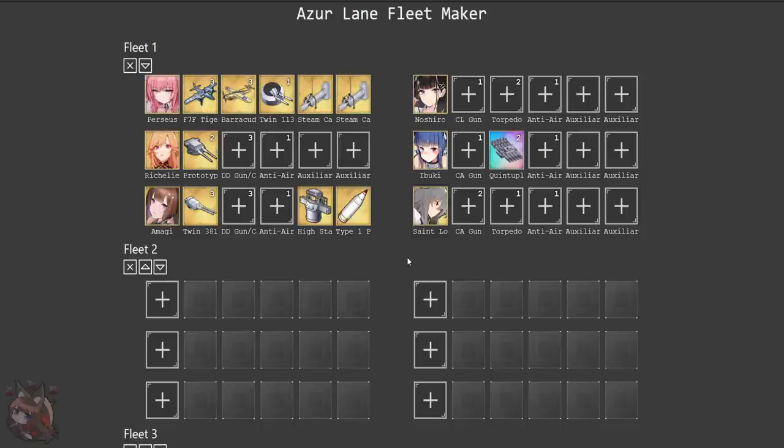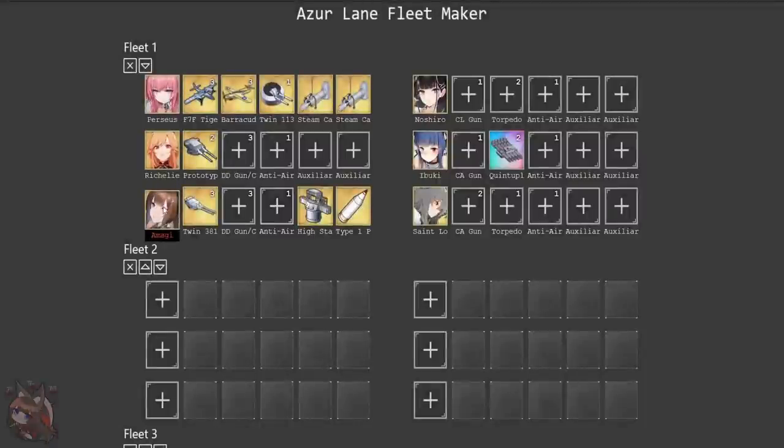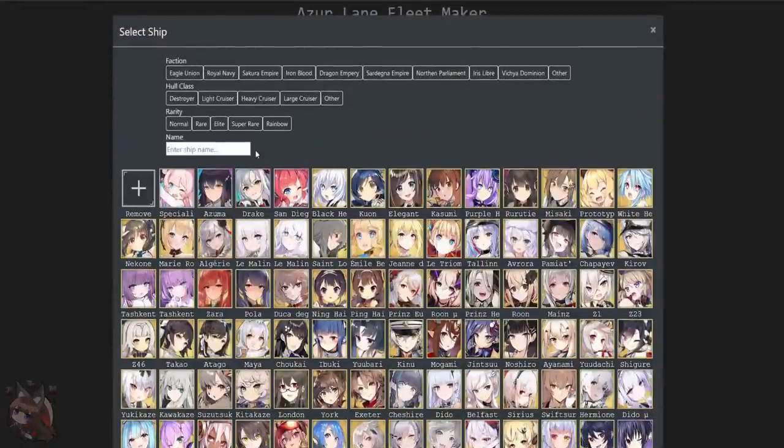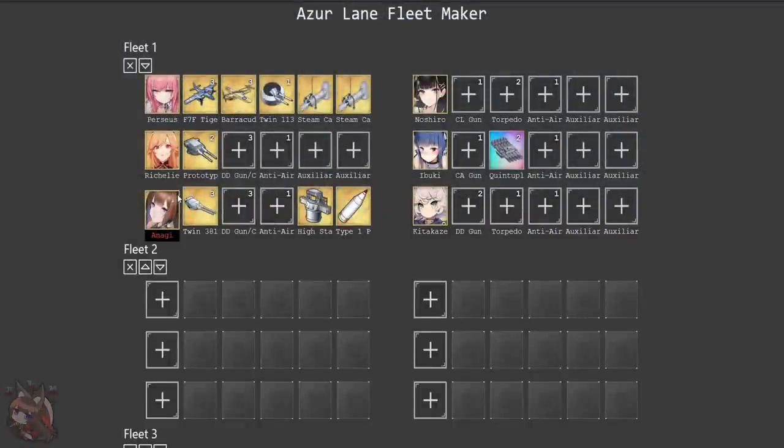But if we are using Amagi, we do need that early strike so we can't use St. Louis particularly. But if you have a dev 30 Champagne, you switch out Amagi for Champagne, put in St. Louis, and just make sure your phone can handle all the lag. If you're not going that route, we have really two options. The best option is going to be Kitikaze — she has the Siren Killer skill on top of that. She's IJN, so she triggers Amagi. And she has torpedoes, so she does get buffed by Noshiro too. She's fantastic.